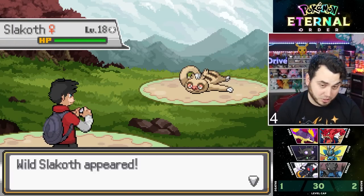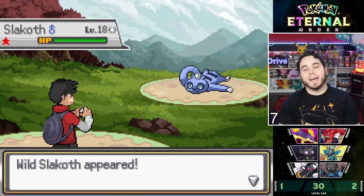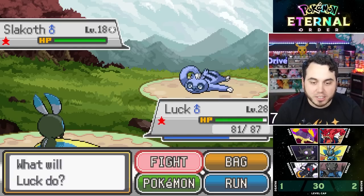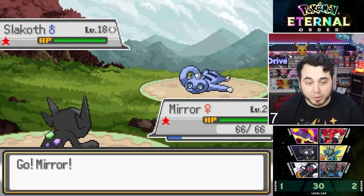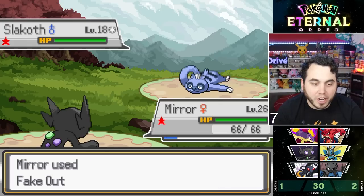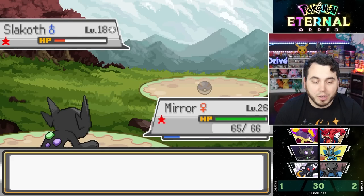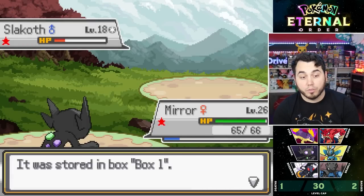Let's check what the tree has in store — I would love Heracross or Scyther. It's Slakoth. I kind of stumbled upon it, but honestly it's not a big deal. Maybe it has a busted ability in this game — fan-made games sometimes do that. I hit him with a Fake Out, weakened him, and caught it. Maybe King Charles here will have a good ability when he evolves.